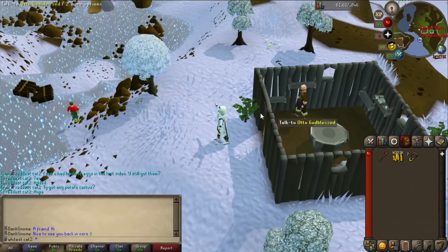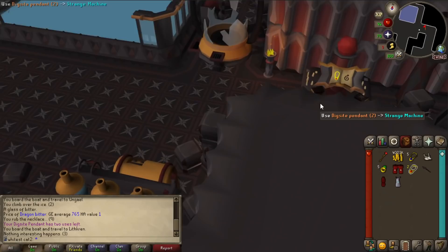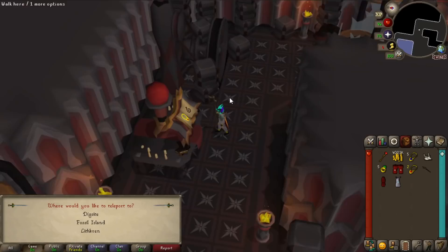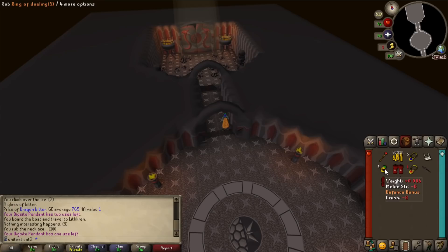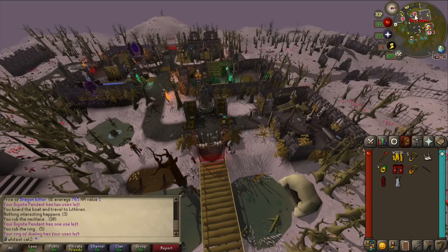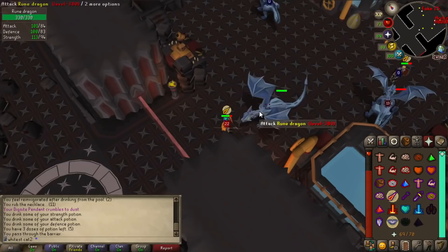We converted the spear for 300,000 coins - I thought it was half a million but apparently it's cheaper now. We got a one-handed version instead of two-handed which means I can equip a dragonfire shield or anti-dragon shield. I rubbed the Digsite pendant teleport and I only got two options, but if I use it on this place the necklace binds here and now there's another teleport. I wonder how close it is to Rune Vyre.